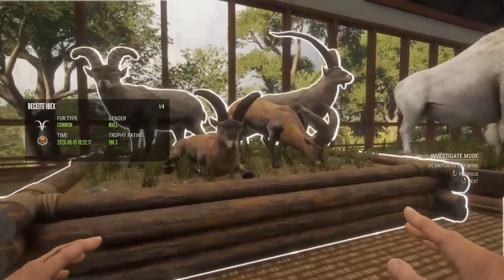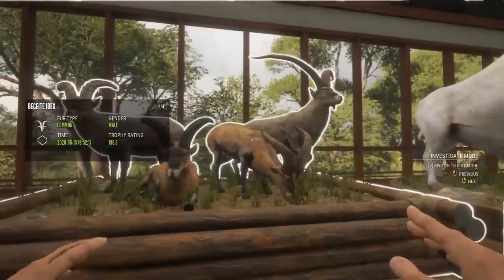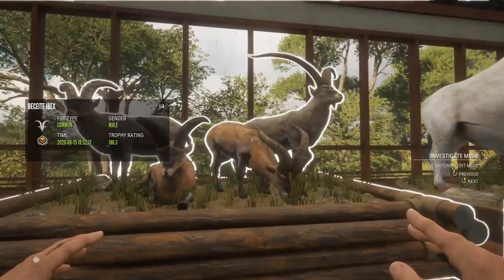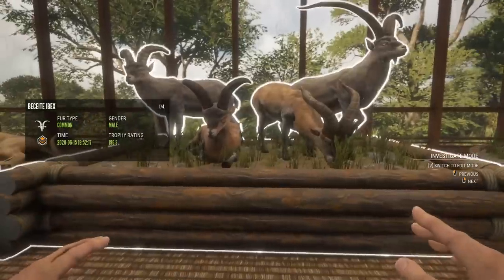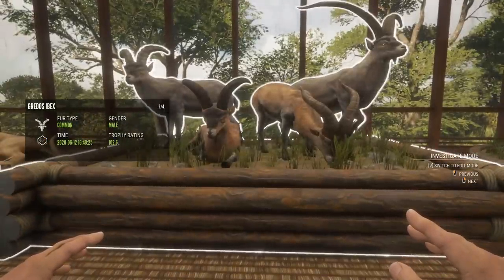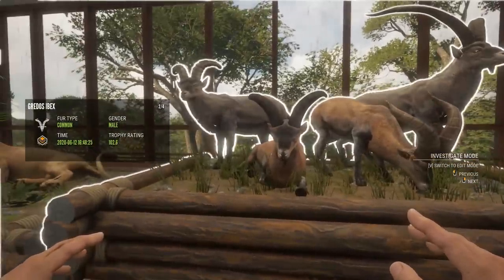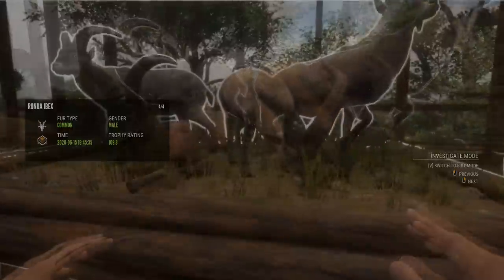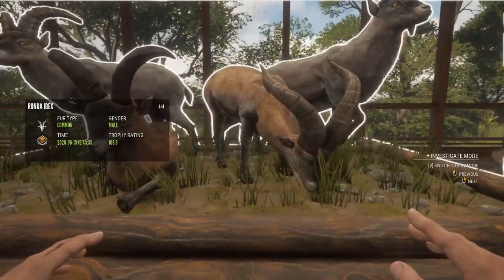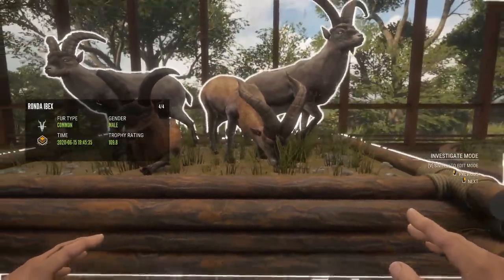This is our Ibex Grand Slam. We have the Beceites in the back there, 196.3 — not my biggest one, but it's the only gray common one I got, and just to make the multi-mount two of each I did that. We have our Gredos, which is the other gray one, 102.6. The Southeastern Spanish up front here, 91.8. And the Ronda, which is the last one I needed, 109.8 on that. So it made for a pretty cool multi-mount with the different fur types.